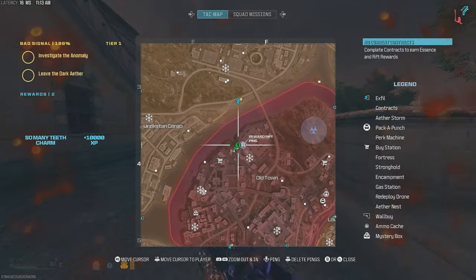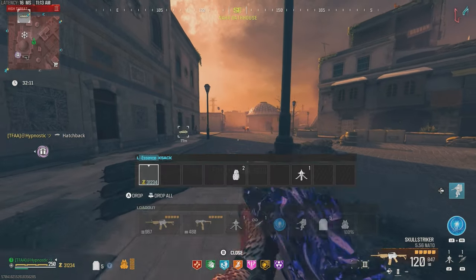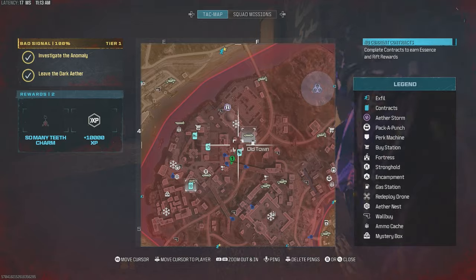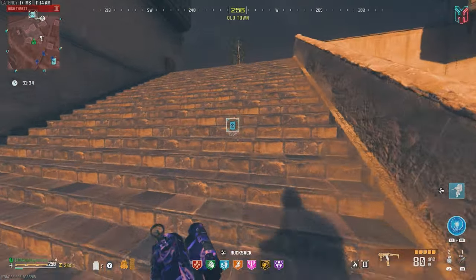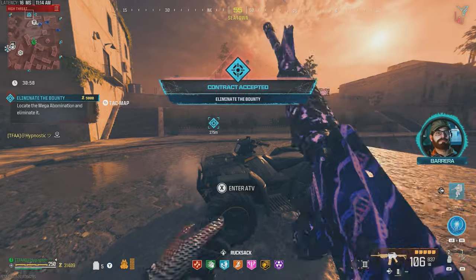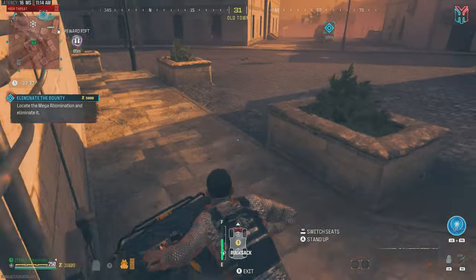There are no more contracts right now — well, there is an escort contract but I don't really feel like doing that one. Let's grab the car and see if we can get an HVT contract. There is an Outlast contract nearby, but an HVT contract just spawned in, so let's rush over there before anyone else gets it. There's one guy pretty close to it — looks like he's ignoring it. We accepted the contract and got a mega abomination. Let's grab the ATV and drive over there. I remember the M4 and M13 were pretty good against the mega — I can't wait to test it with the M16.